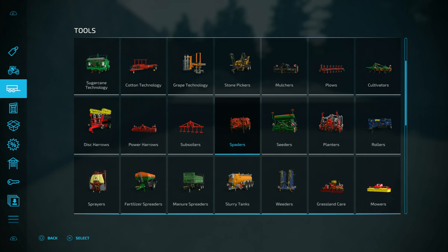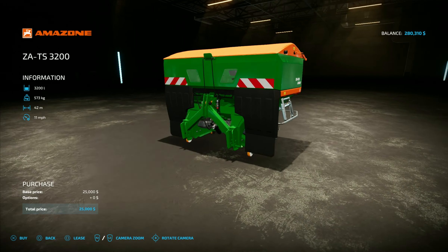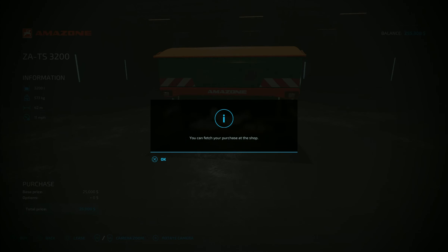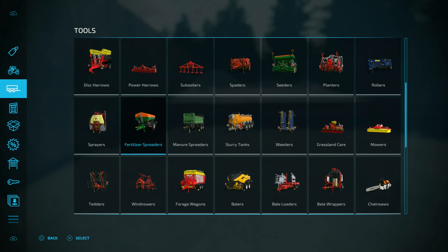Do you have to use a cultivator or can you just plow it? I don't know. Not the best at this yet, but all I need is a little bitty one. $25,000 for this thing - holy moly. Alright let's buy it just because we got the money for now. Now we've got the lime thing. Wait, that's fertilizer, so that's going to help out anyway.